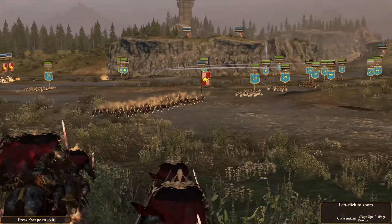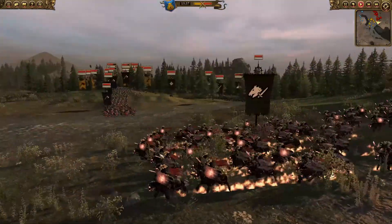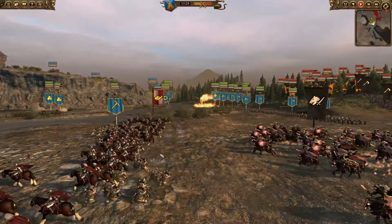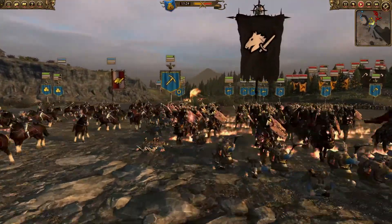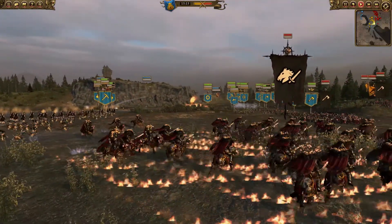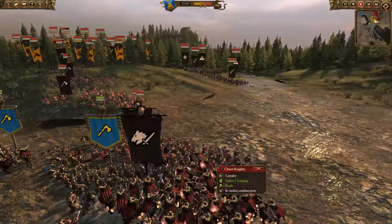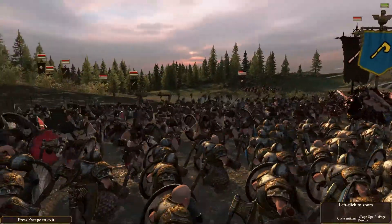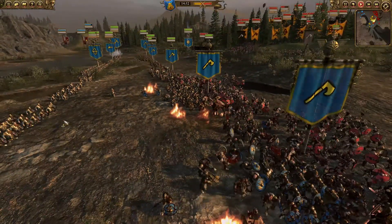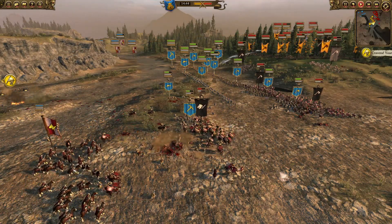We can see the unrouted unit of Outriders here — are they going to take a charge? They're going to run away. These Chaos Knights are not going to catch them. Now the Chaos Knights are moving forward and it looks like they're going to be intercepted by some Miners, which they plow into. The Miners are trying to run away, which gives these Outriders a chance to get some shots on them — and there you can see that happening.